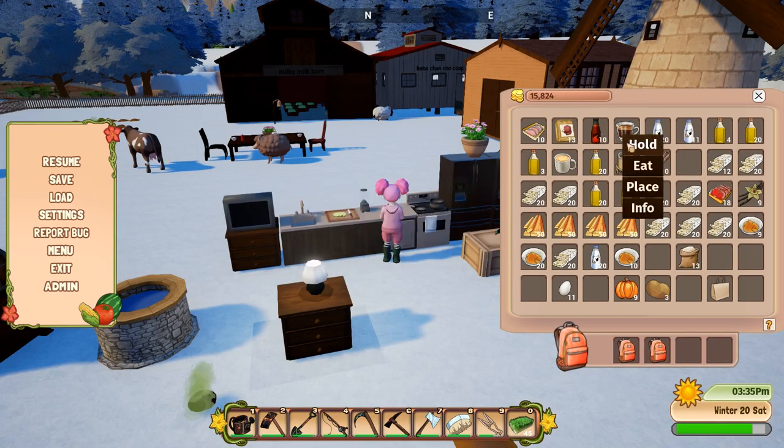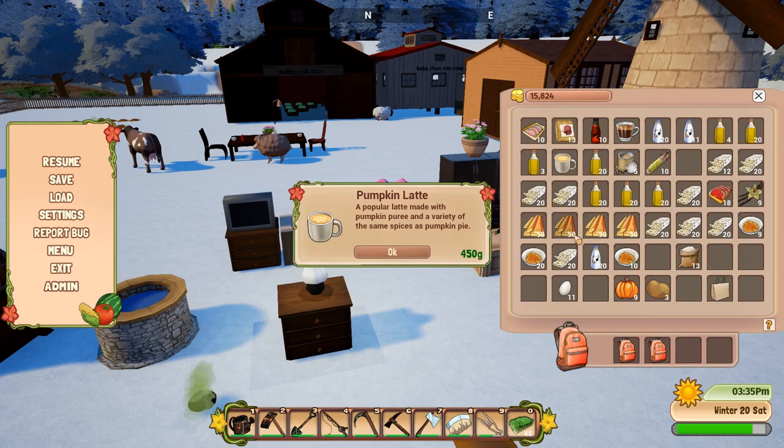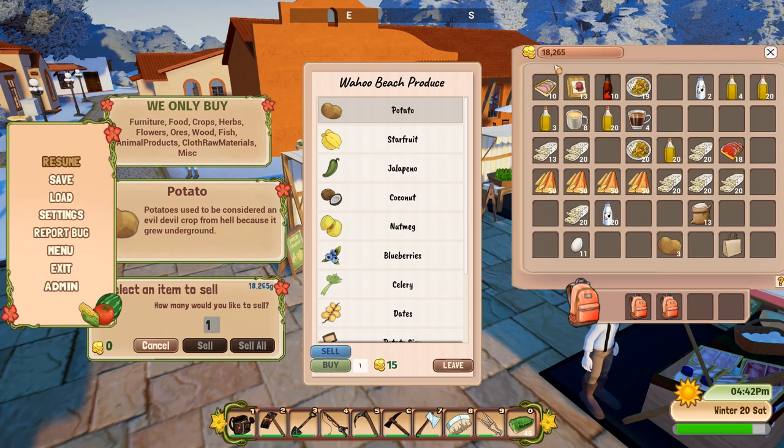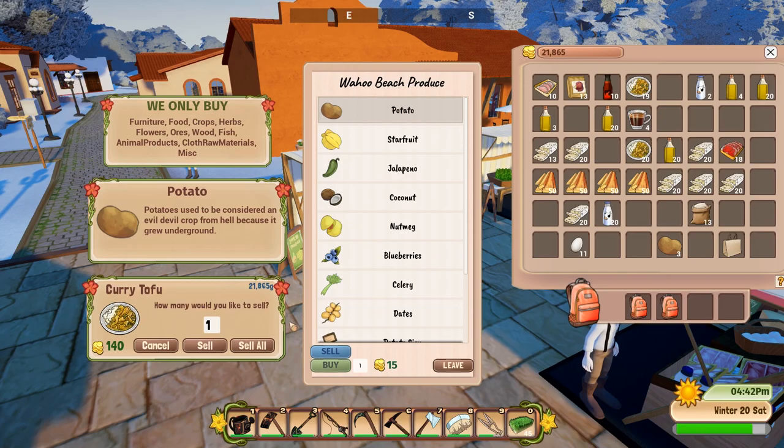After searching, I think I officially found that the most profitable dish is pumpkin latte. You do need to buy espresso, which is very expensive since you need five ground coffees to make it, but one pumpkin latte can sell for 450 gold and I can make 250 profit per pumpkin latte - that's amazing! I'm going to save and load to get a bunch of ground coffee, milk, and vanilla so we can sell a bunch of pumpkin lattes today. By just selling 20 of them I already got back to $1,800.